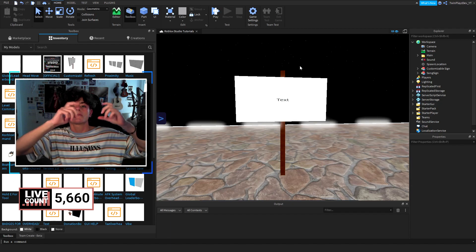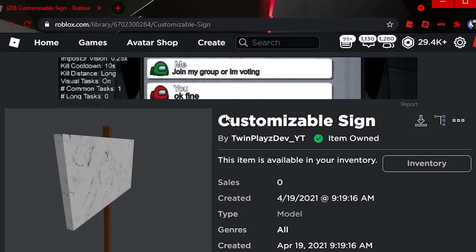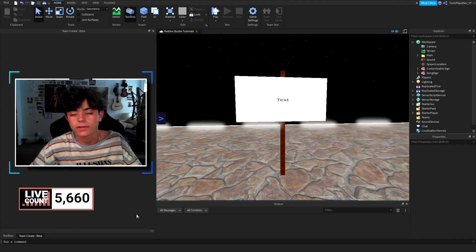Go to the description, look for models, and it should say 'Customizable Sign.' Click that and it'll bring you to this link. Once you get there, click it and it should say 'Item Owned.' There you go — you have the model. Now all you've got to do is load into Roblox Studio, grab your Toolbox, and grab it up here in the top left.